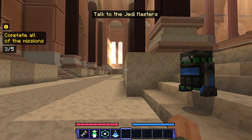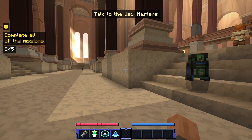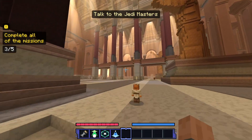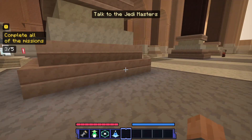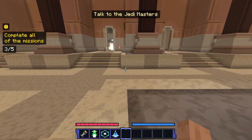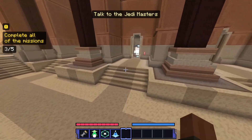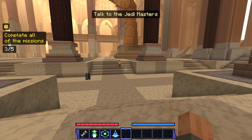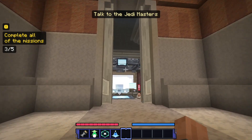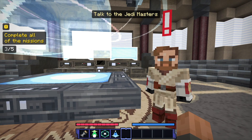Today we have a mission. Over on the upper left it says complete all of the missions — we've got three out of five done. First one was with Anakin, we fought Grievous. Then we were helping Mace Windu, and we went to Kamino and defended it from the droids in a wave style. And now today we're going to be helping Obi-Wan out. What's up, Master Kenobi? Hello there, as you would say.